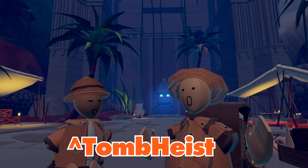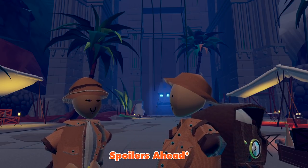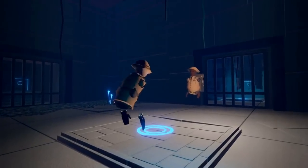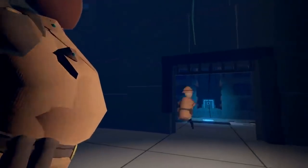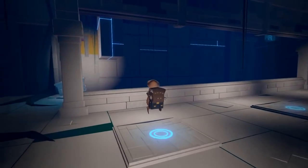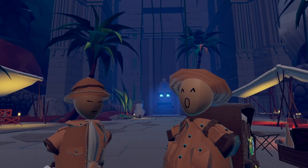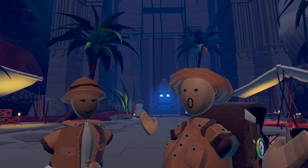It's the release of Tomb Heist. Marisa, you've been working on this for a very long time, so can you tell us about the room? So this is a room that's a co-op. You have two different roles. We have a strong one and a nimble one, and the nimble one can jump and climb things, while the strong one can step on stones, pick up stones, and throw them. There's a lot of really cool features, especially for the Circus V2.